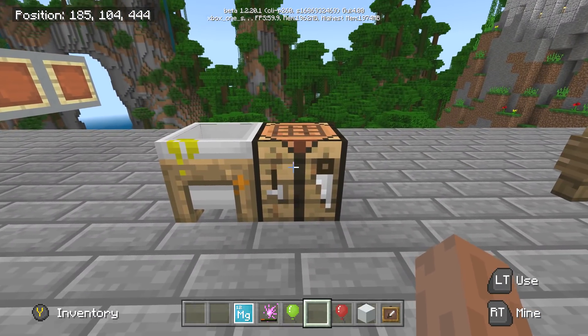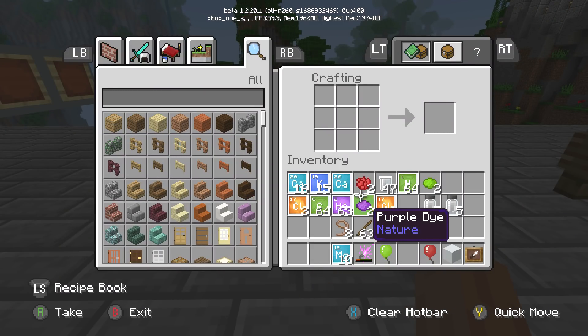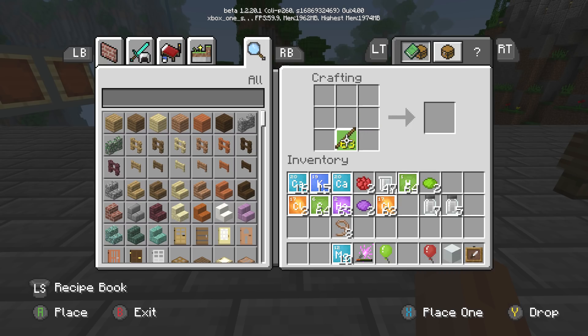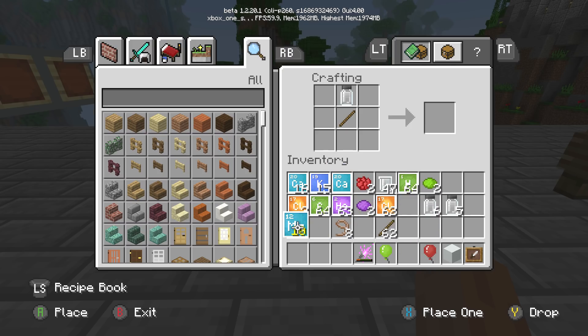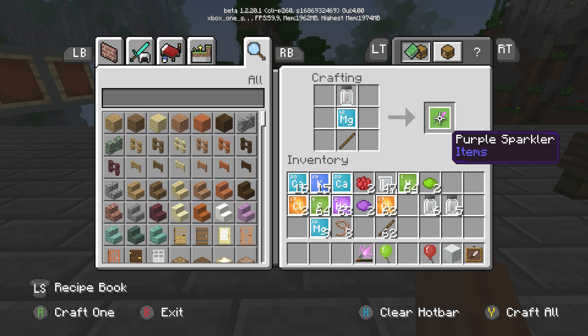Now that we have the two compounds, all we have to do is go into a crafting table. We want some sticks - put a stick right here. We're going to grab magnesium, number 12, put that here, and take this stick and put it here. You only need one. Let's grab this out.